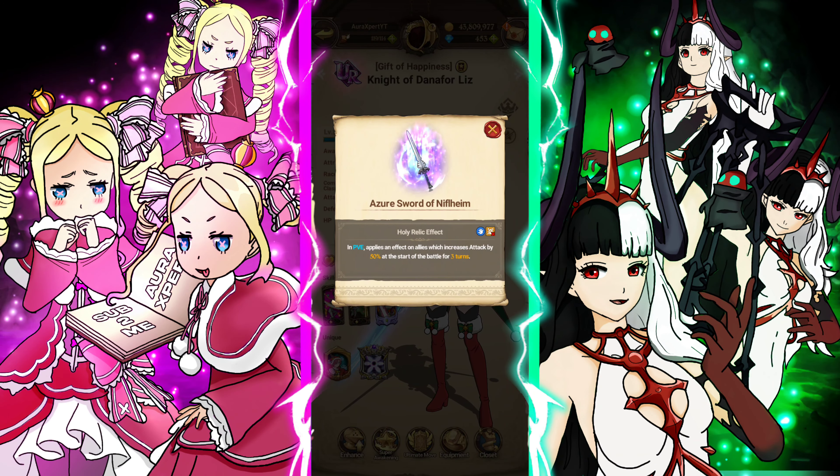What's up everybody, it's your boy. We finally got Liz's Holy Relic. Red hair Liz's relic just came out with the whole Hell Festival update — it was her and Roxy. I'm still working on Roxy's relic, I'll get that probably this week. Her relic is very interesting and it's honestly probably one of the better PvE relics in the game, if not the most versatile relic in the game.